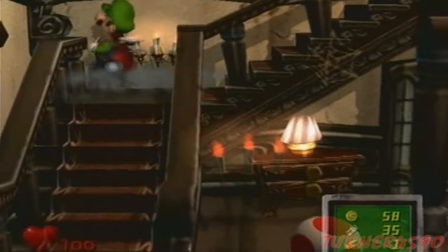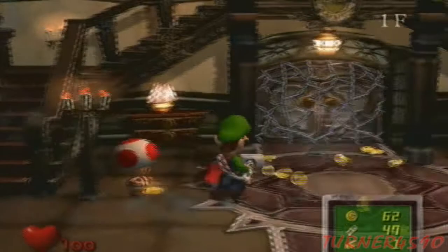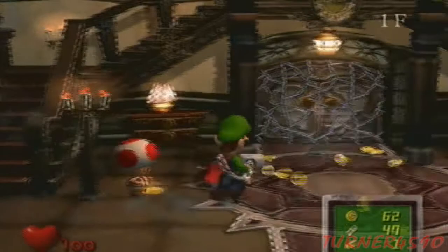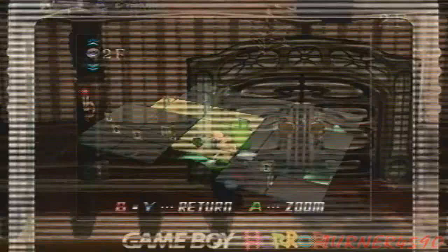Let's go back down. There's no run button unfortunately, so what you see is what you get as far as Luigi's run speed is concerned. Let's take a look at the handy map — the key that we have goes into that door, so let's do it.